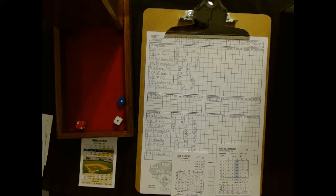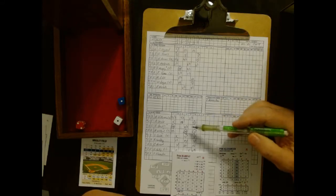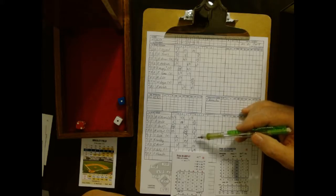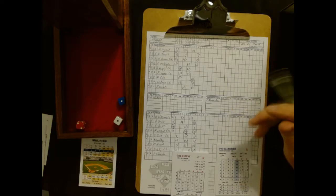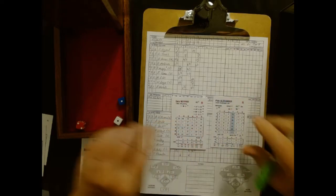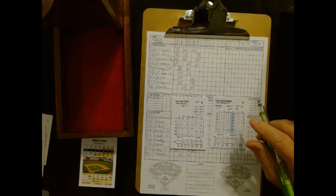Okay, we are back. Top of the 7th, and it's 4-1 in favor of the Cubs. In the bottom of the 4th, Hack Wilson got a hold of one and put it in the seats to make it 2-1. Then in the bottom of the 6th, with runners on 1st and 3rd, Sammy Sosa lined a double into the gap and both runners scored to make it 4-1. Neither pitcher has reached their tired mark yet. This is Alexander facing Dale Murphy to start the top of the 7th.